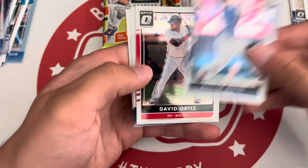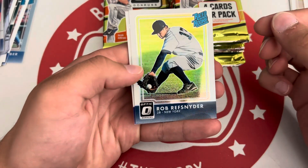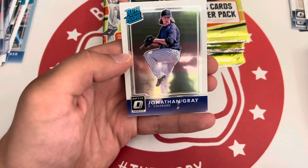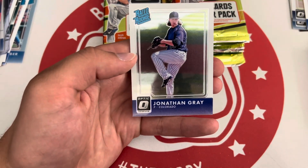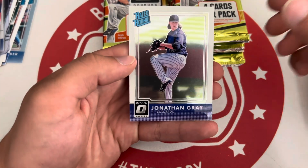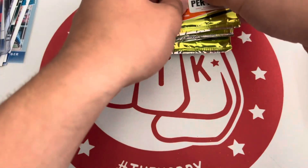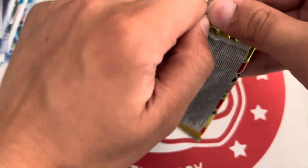We got Beltré — new Hall of Famer — Big Papi. Rob Refsnyder on the holo. And a Jonathan Gray rated rookie. About halfway through — I think it's packed with two autos.